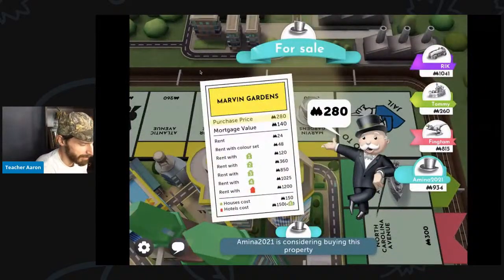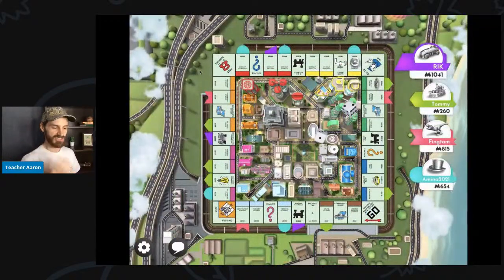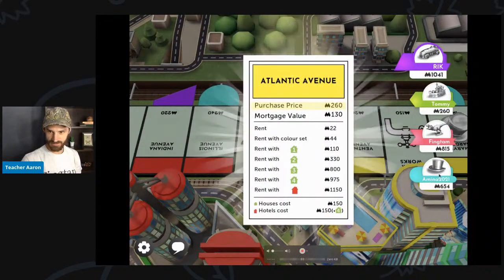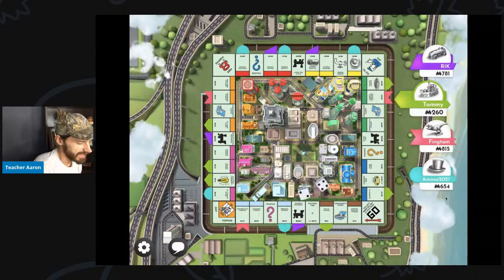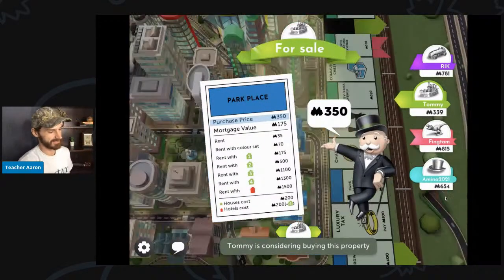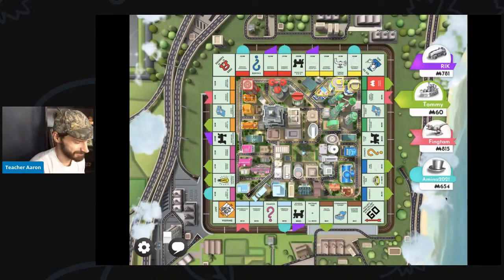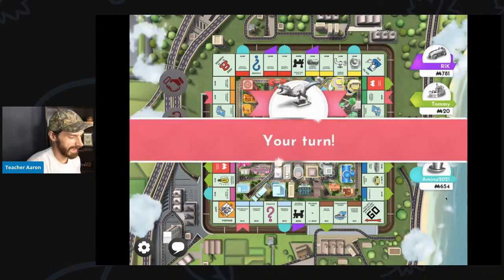Marvin Gardens — will she buy it? I don't know if Amina 2021 is a man or a woman. I just say she because Amina sounds like a girl name, but their piece is a top hat, so maybe it's a man. Tommy rolls a six and landed on Park Place, but he does not have enough money. He mortgaged Pacific Avenue so that he can buy Park Place.